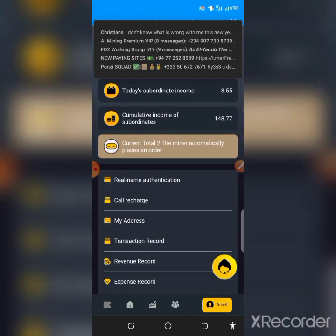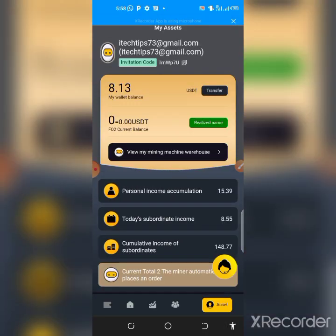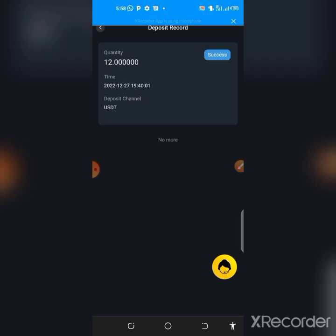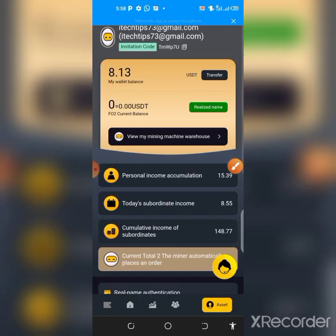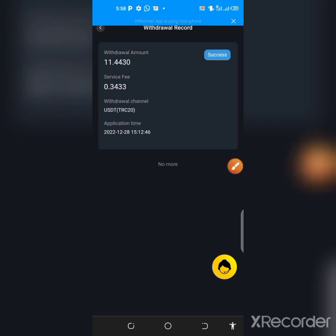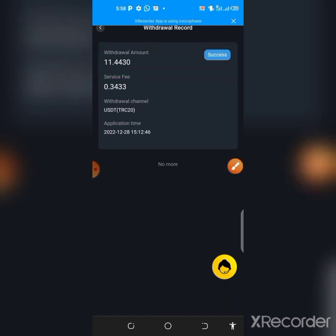Let me show you my deposit and withdrawal records. I deposited $12 successfully and then purchased the miner, which worked and earned $11.17. Checking the withdrawal record, I withdrew $11.44 instantly after making the deposit. That is how it works, and I recommend depositing as soon as your account is verified so both miners work faster for you.